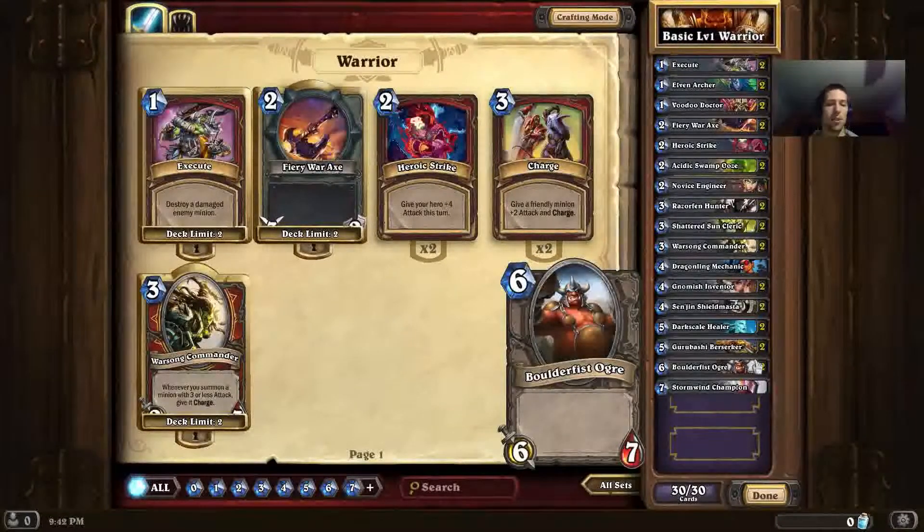Next up we have Boulderfist Ogre. This is a very good card — I'm recommending it for pretty much all of the basic decks because it has a great stat lineup. For 6 mana you get 6 attack and 7 health, which follows the same pattern as Yeti but at higher power, with slightly less attack than health. That means it typically trades well with lower-cost minions. Things like Darkscale Healer, Sen'jin Shieldmaster, and Gnomish Inventor die instantly to it, and this thing will still have several health points left. It can 2-for-1 very easily, which is why I put 2 of them in the deck.